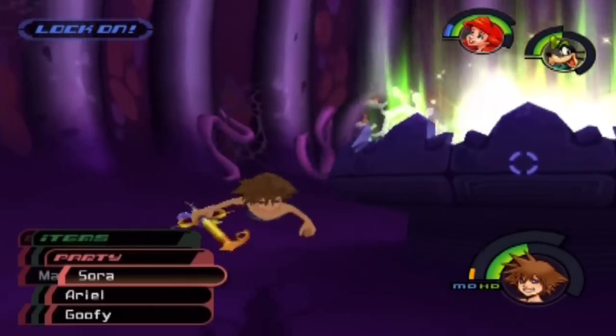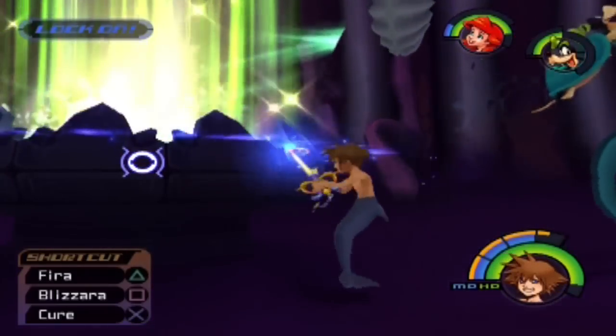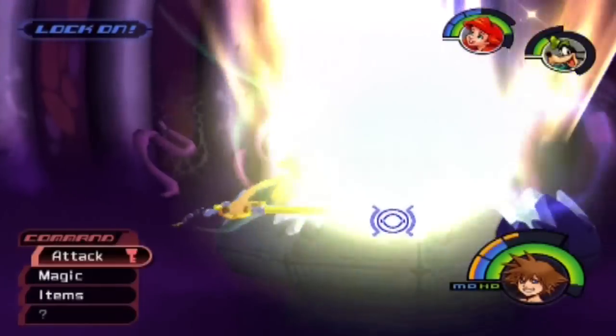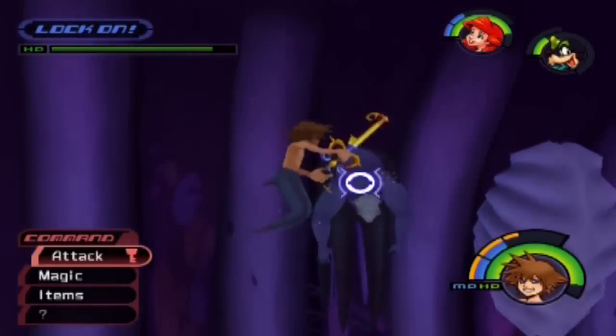You'll probably notice if she attacks the cauldron, it might actually launch an attack that will harm you, so make sure you're spamming it. I don't think it matters what spell you use as long as you use a spell. Let's use an elixir. Just keep casting. I don't think it matters what spell you use — I could be wrong. It does turn different colors and stuff.